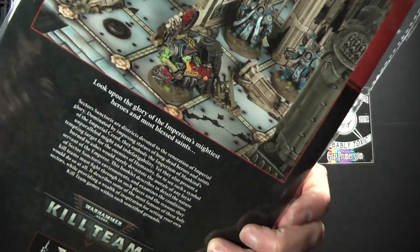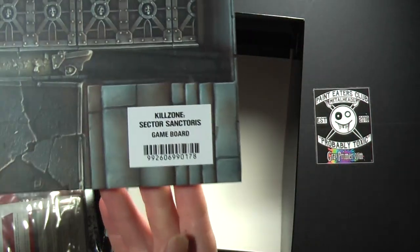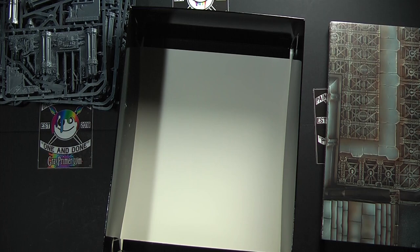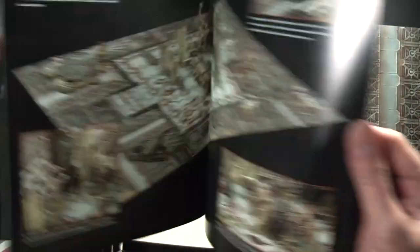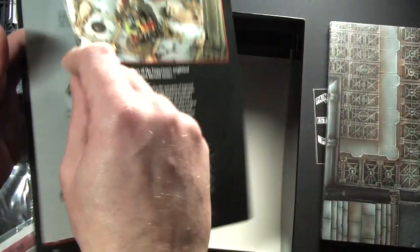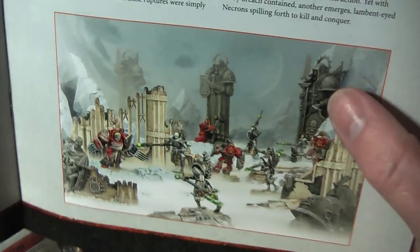We have an information pack here — let's put that to one side. And then we have the Sector Sanctoris game board — decent quality cardboard stock, feels nice and solid. And I'm just going to open up this pack here. So we have our main booklet on the environment. Nice image there of it all designed and out — that's very cool looking. Great opportunities for taking pictures.